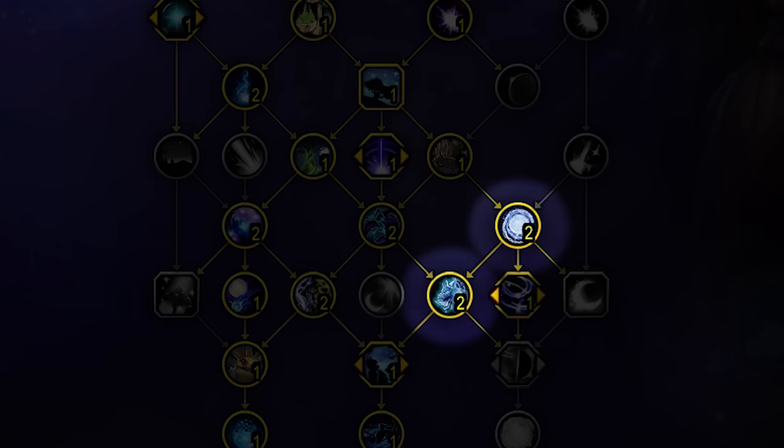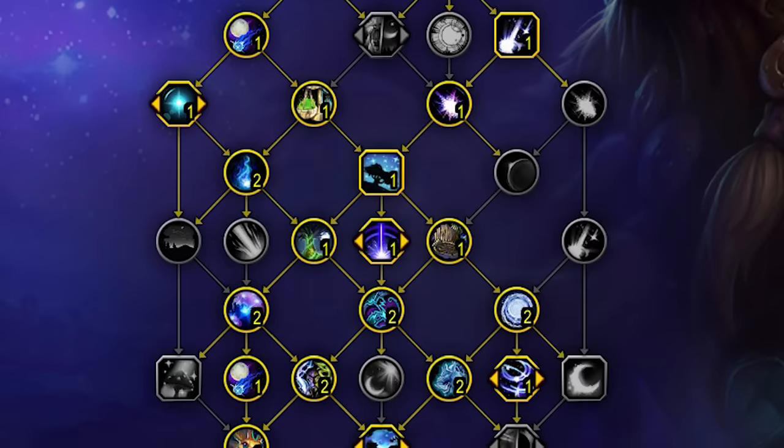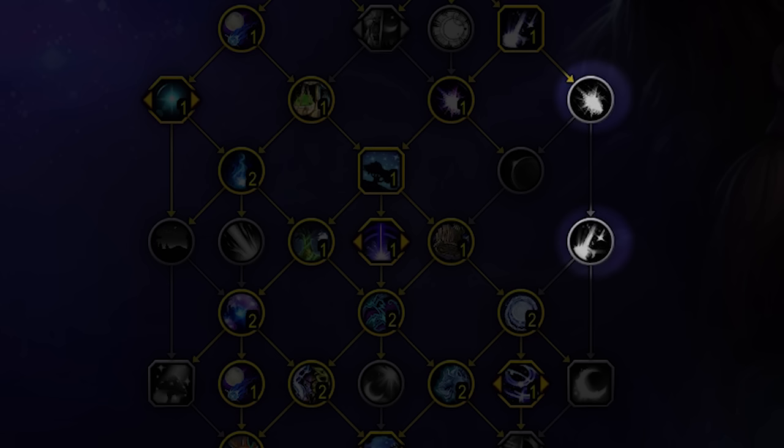They also changed some talent positioning. They switched Starlord and Power of Goldrinn, which means you don't necessarily have to pick up Power of Goldrinn if you want to go for a more AoE-heavy build. They also changed the position of Ethereal, Kindling, and Shrapnel, which means you can pick up more Starfall damage without having to pick up the dot extension. Then they changed Rattle the Stars — it's now a passive buff that reduces the astral power cost of Starfall and Star Surge and increases their damage passively, so you don't have to worry about min-maxing it anymore. They also changed Mushroom to only be one talent point, so you get the Mushroom damage plus dot application from that single point.